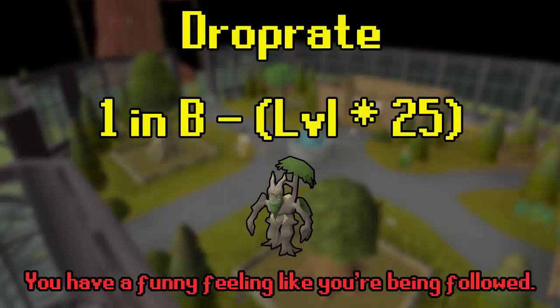Skilling pet drop rates work the same for each skill and scale to level, though not past 99 until you reach 200 mil. In farming, every single thing you farm has a base chance to give you the pet. This chance follows a formula: 1 in (base chance minus your level times 25). For example, any maple tree has a base chance of 14,052. At level 70 farming, your chance of getting the Tango Root when you check the health is 1 in 12,302. At 99, that becomes 1 in 11,577.